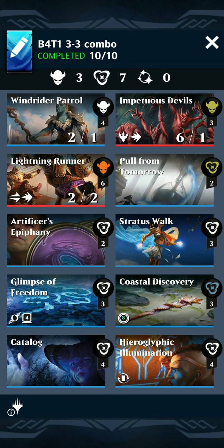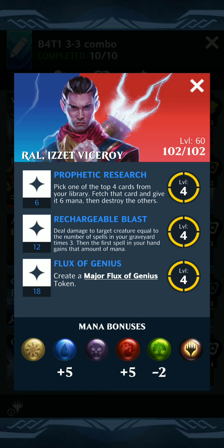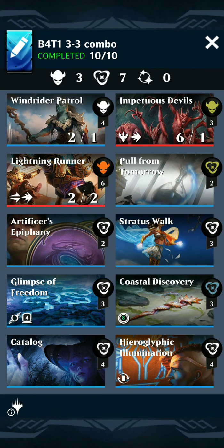So we need a merfolk. We are using Ral Zarek for this, because he has great mana gains in blue and red. And if we ever get up to 6 loyalty, that 'pick one of the top 4 cards of your library and give it 6 mana' is fantastic with this.